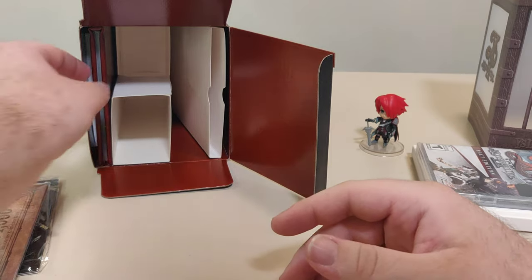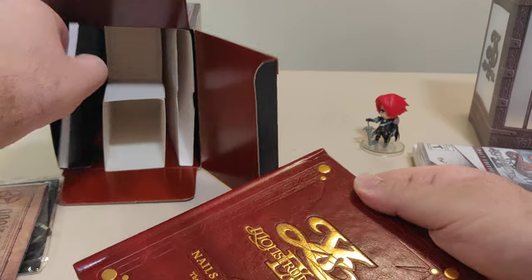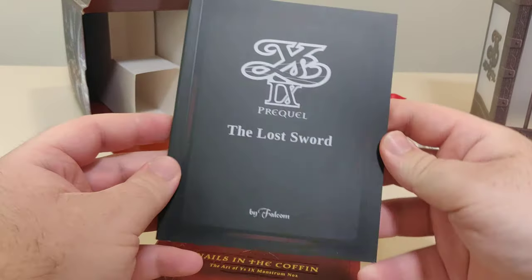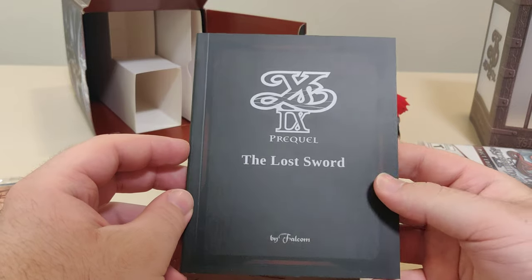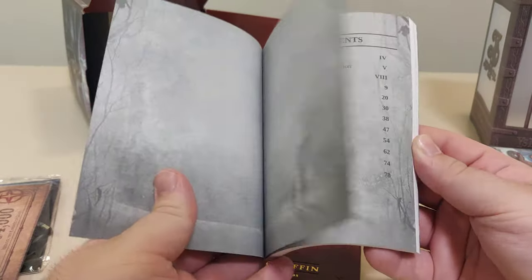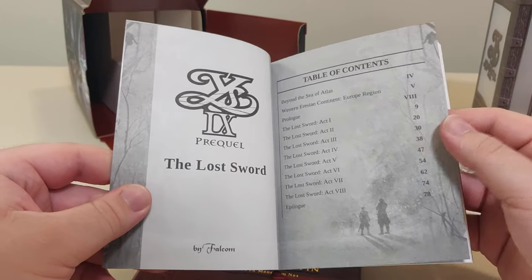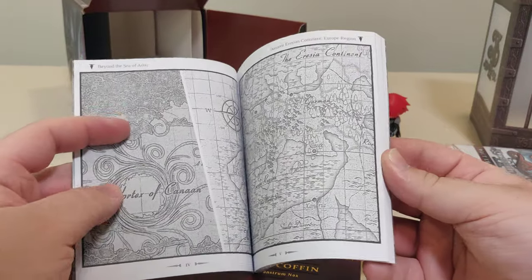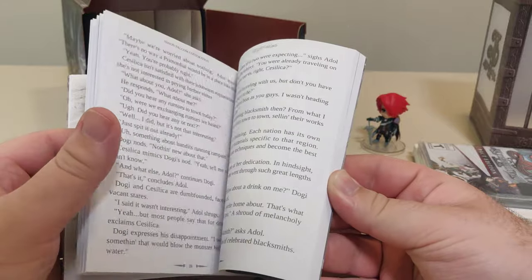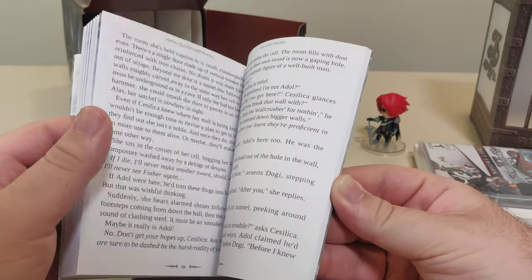Next up we have two booklets. First, we got 'Ys IX Prequel: The Lost Sword by Falcom.' It's got a table of contents, a map, characters, and then a nice little novel. It's gonna be fun to read once I get to this.